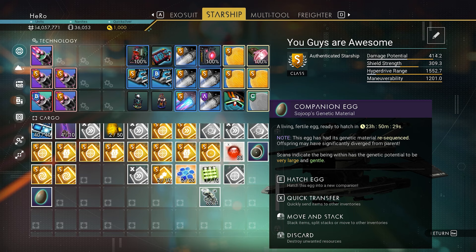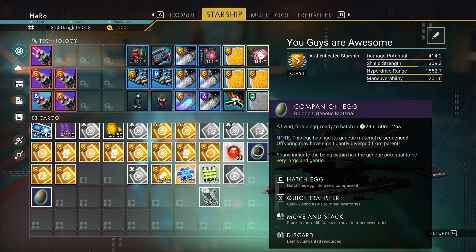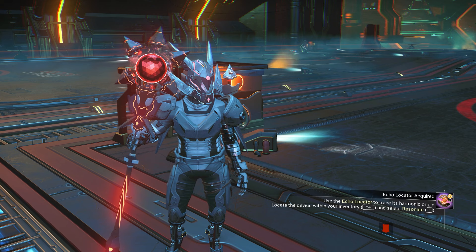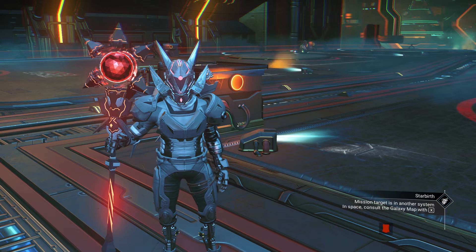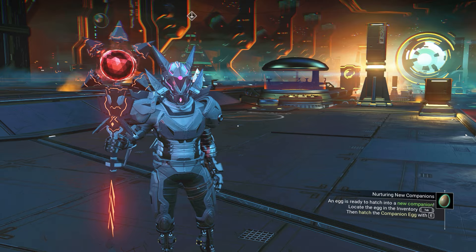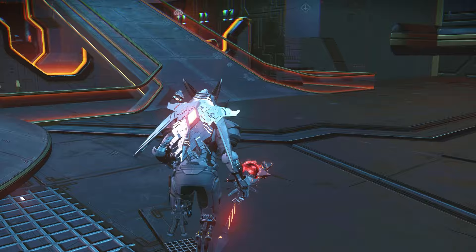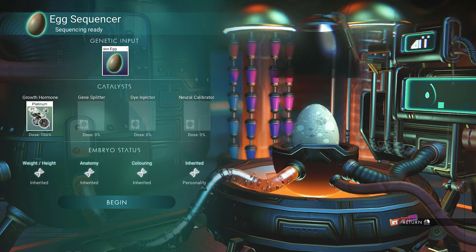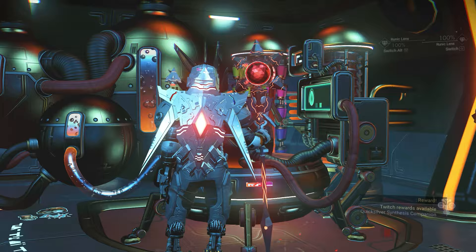Now we can hatch the egg after 24 hours. We need to wait 24 hours to hatch it, but we have to do something before we hatch it. I'll wait 24 hours and see you tomorrow. Okay guys, it's been 24 hours and we can actually hatch it now. We need to go to the egg sequencer and put in a bit more Blightenium just a few more times — I think that's enough.